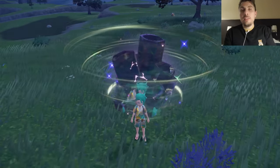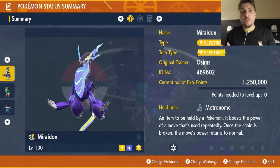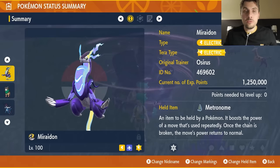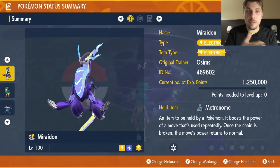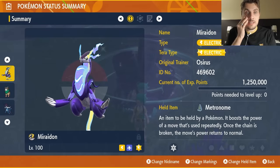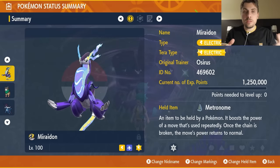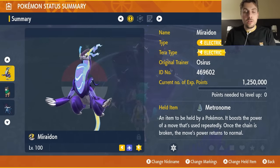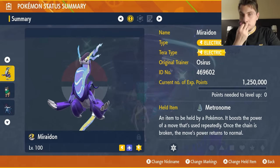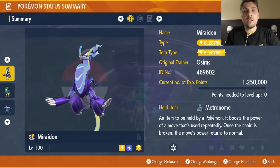Now we'll cover the builds. We're going to start with two that are really effective for this raid — two that were previewed in a preview article for this event. The first is Miraidon, probably the quickest out of everything we've tested, and we'll follow up with Gogoat. The builds will be in the description below.